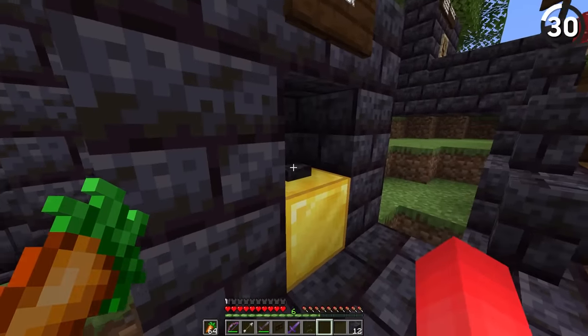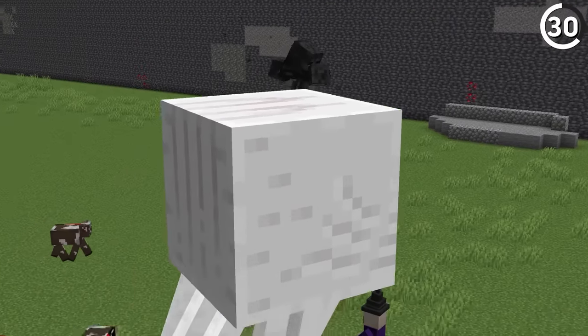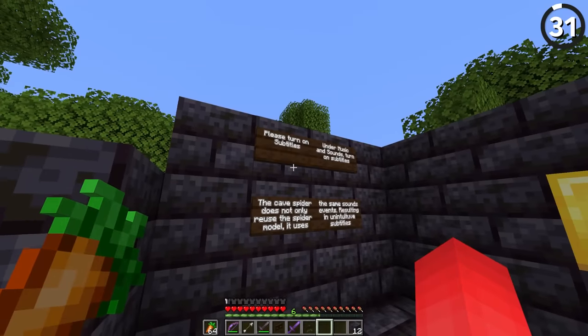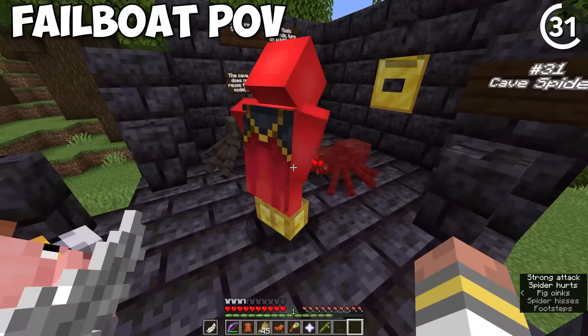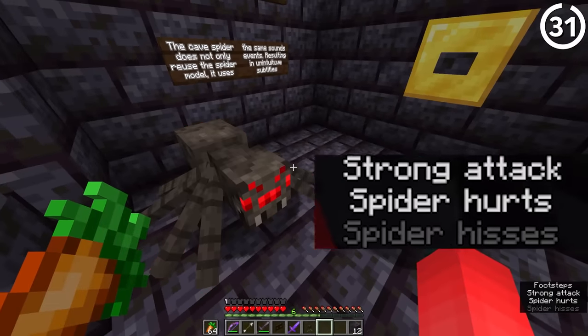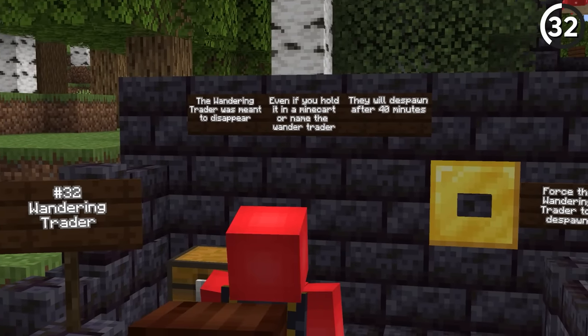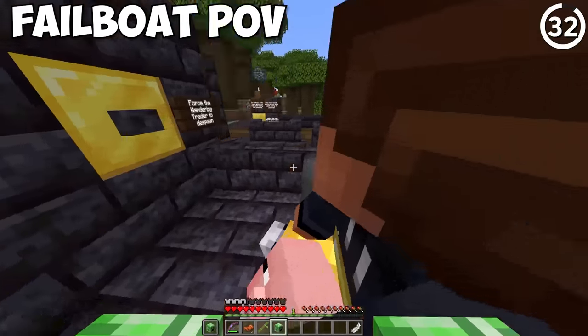We're going to see the wither from a safer point of view. The wither will attack every other mob that isn't undead, except for the ghast. The cave spider actually uses the exact same sounds as the regular spider, which makes it confusing when you turn on subtitles. The wandering trader is one of the rare mobs meant to disappear under all conditions — even with a name tag, after 40 minutes it'll just despawn.